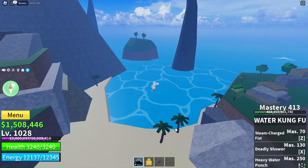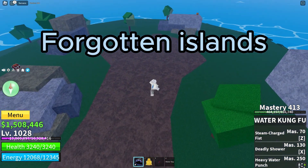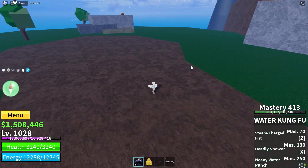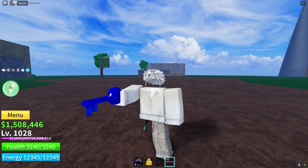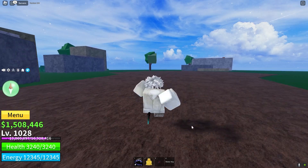At the Forgotten Islands, the Tidekeeper boss will spawn right here where my mouse is. He has a chance of dropping the water key. This is the water key — this is how it looks. He has a drop chance of that.